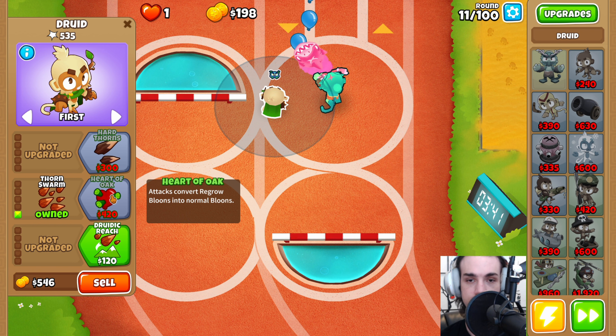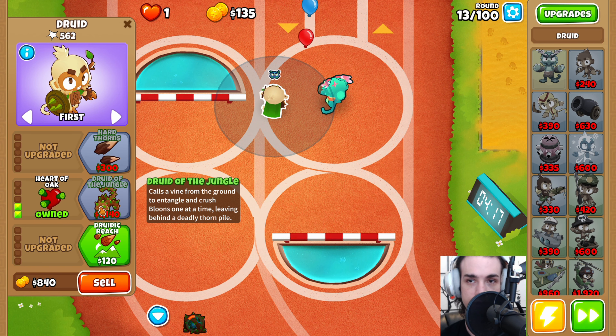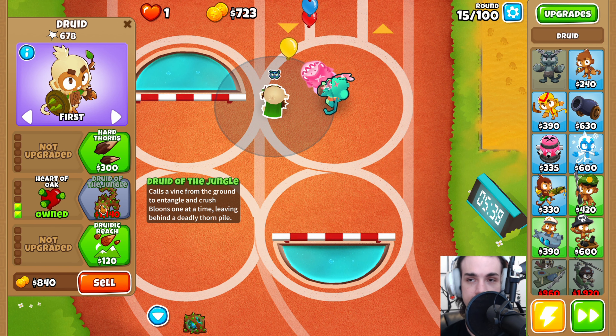From here we can be greedy for a little bit, so we're going to save up for the Druid of the Jungle. Getting Heart of Oak, which really doesn't help us too much, but Druid of the Jungle certainly will — it's a very fast way to get through these levels. I'm going to be showing you how the Tier 5 of this path can be really useful on Impoppable if you don't want to deal with having a bunch of banana farms.